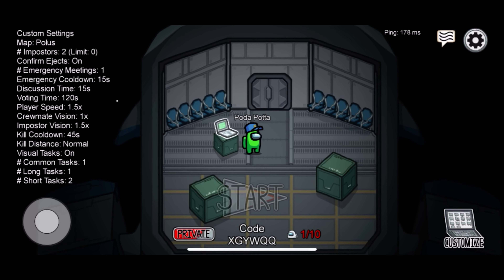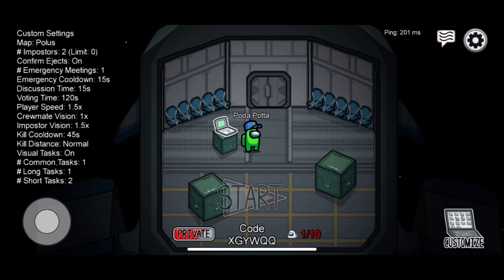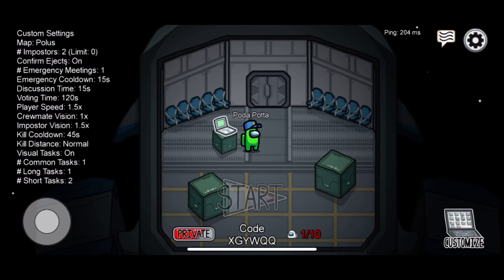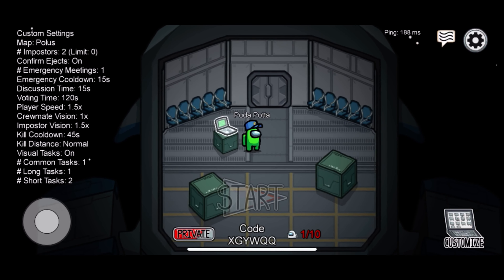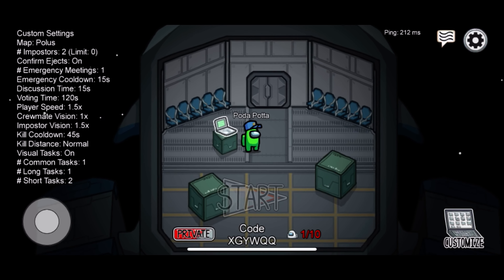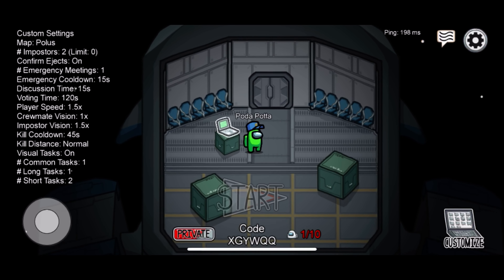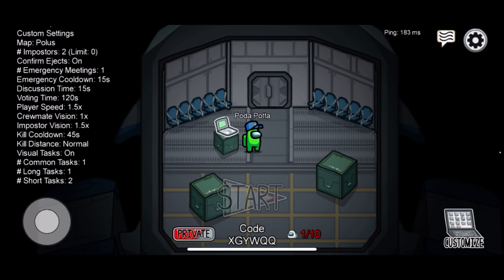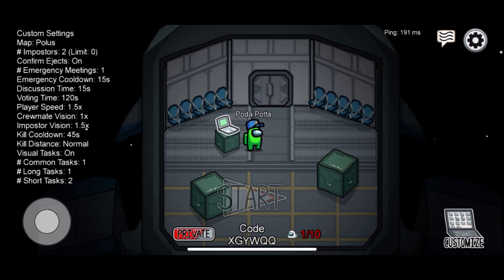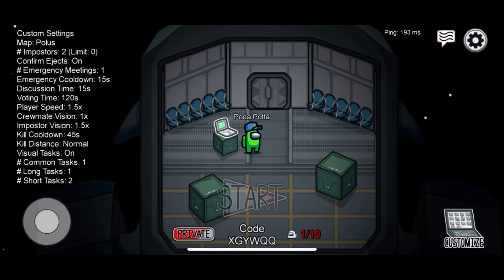We will open the game and you will have a network error. This is a hack and we will use this app. We will go to the description link — guys, you can download it and it's free. Everyone has to use this hack.